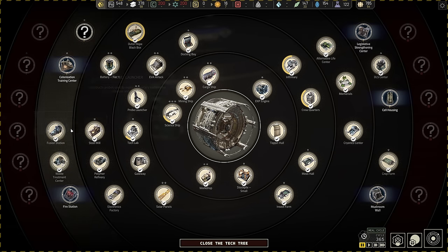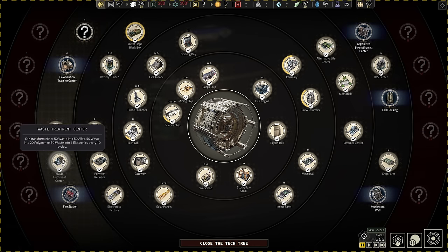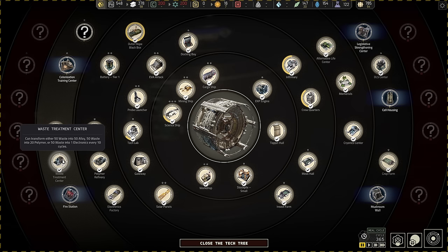Next thing you're going to need is the Waste Treatment Center. The Waste Treatment Center is not super important, but you're going to want to pick it up sooner or later. I really recommend you pick it up sooner rather than later.